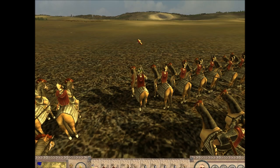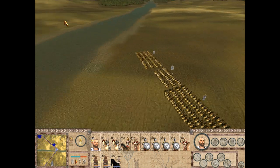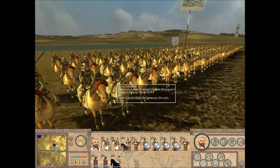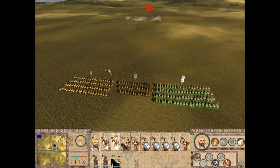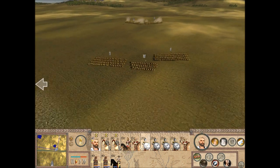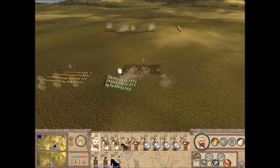Hey, what's going on guys, it's Blaze aka AceBlazer and this is a Europa Barbarum historical battle. 209 BC and I am Antiochus the Great. This is the battle on the river Arius and enemy forces are the Bactrians. Let's start this battle off with a charge and I'll explain everything once I finish up this little skirmish.